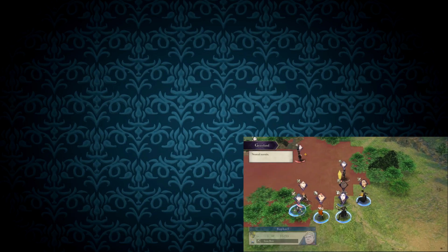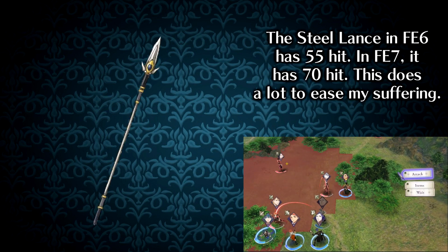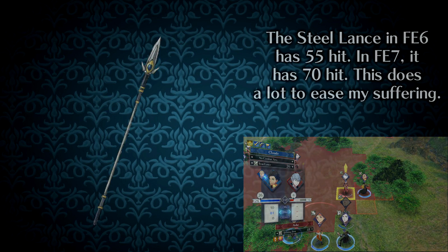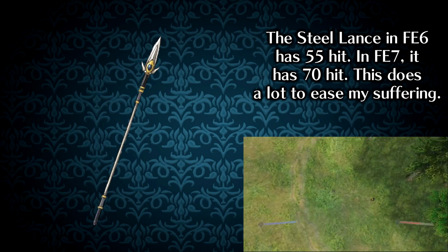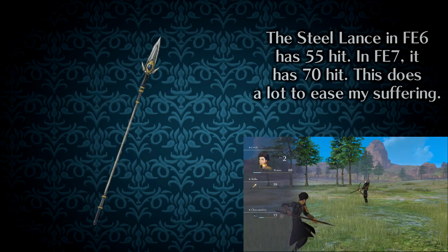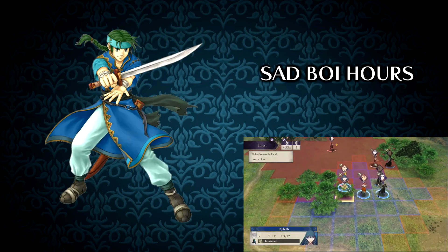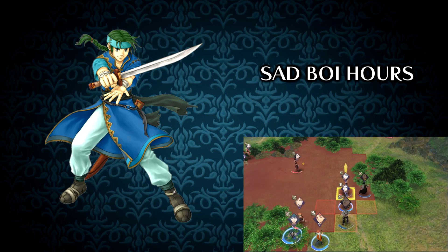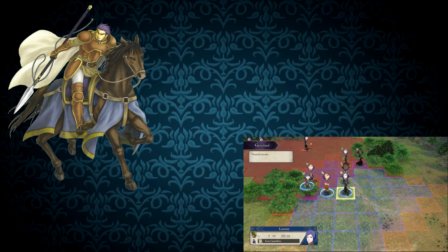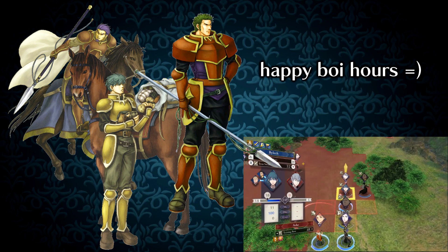The later GBA games give you weapons with much better accuracy than Binding Blade does. In Blazing Sword, Fe7, for example, lances have anywhere between 10 to almost 30 more accuracy on them, leading to far more reliable hit rates. While this doesn't fare too well for a Myrmidon like Guy, it's far better for Lance and Axe units. Units like Marcus, Lowen, and Oswin are much more fun to use since they can actually hit reliably.